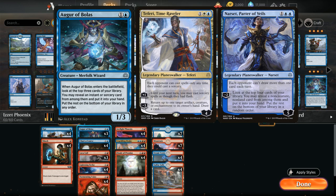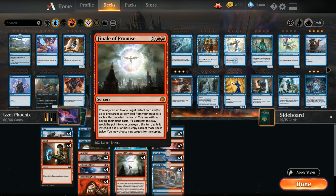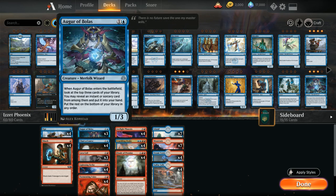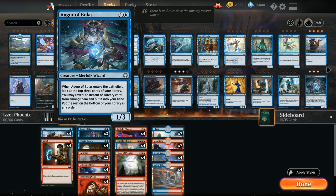Narset prevents us from drawing additional cards, and we've got a ton of card draw in the deck. Teferi prevents us from getting anything back with Finale of Promise from the graveyard, since technically we're casting those spells at instant speed, which goes against Teferi's static ability. Augur of Bolas gives us a way to poke at those planeswalkers. When Augur enters the battlefield, we get to look at the top three cards, reveal an instant or sorcery, put it into our hand, and the rest go to the bottom.